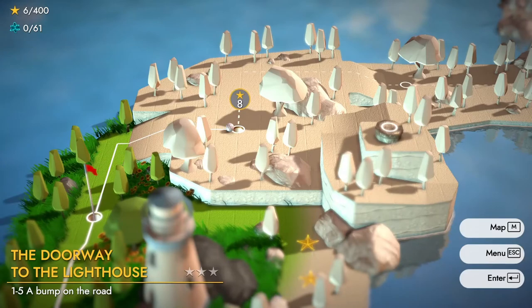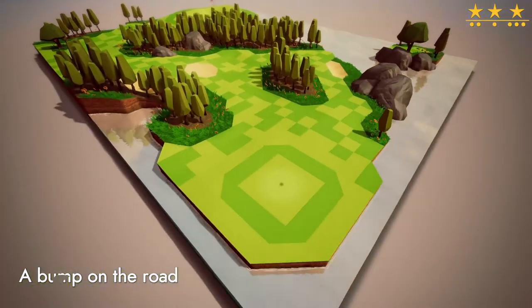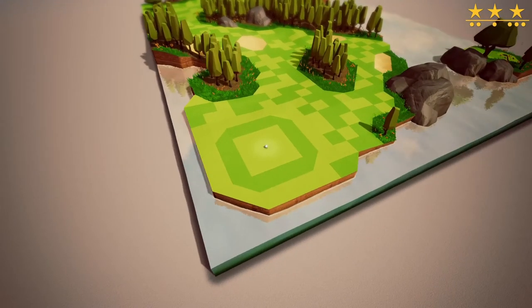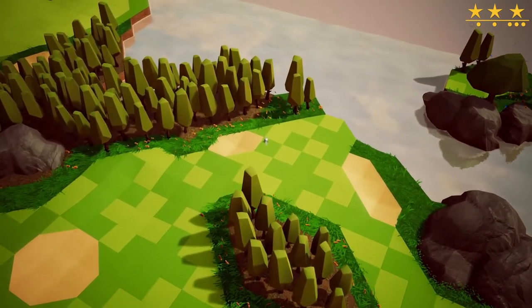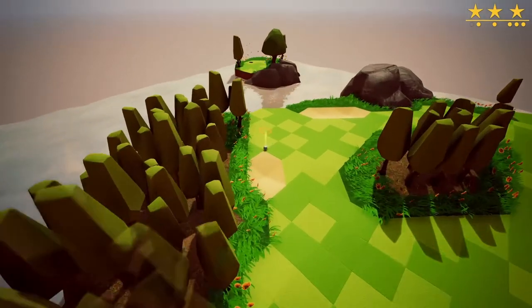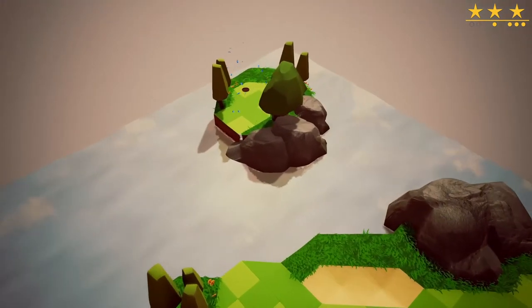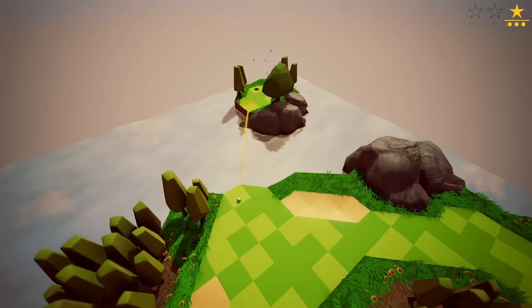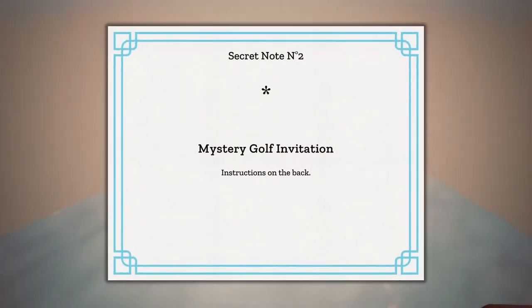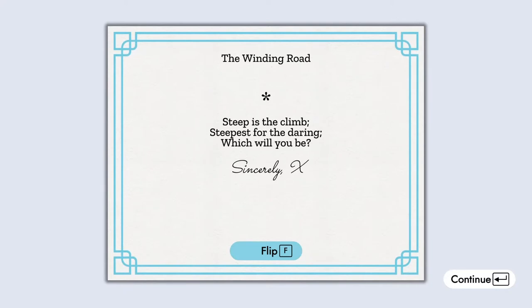Then we go up here — doorway to the lighthouse. A bump on the road. Boink! There's a secret hole right there. Hang on a diddly darn second — don't land in the door. Hopefully that doesn't count. There is a hole right there. Let's scoot forward a teensy bit. Boink! Ah yes — secret note! Mystery golf invitation, instructions on the back. So this is secret note two — I must have missed one somewhere. The winding road — steep is the climb, steep is for the daring. Which will you be? I am the daring.